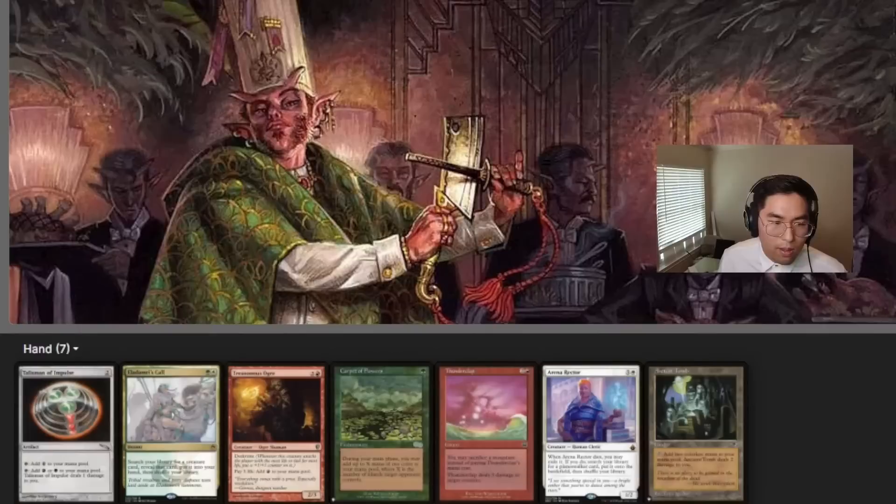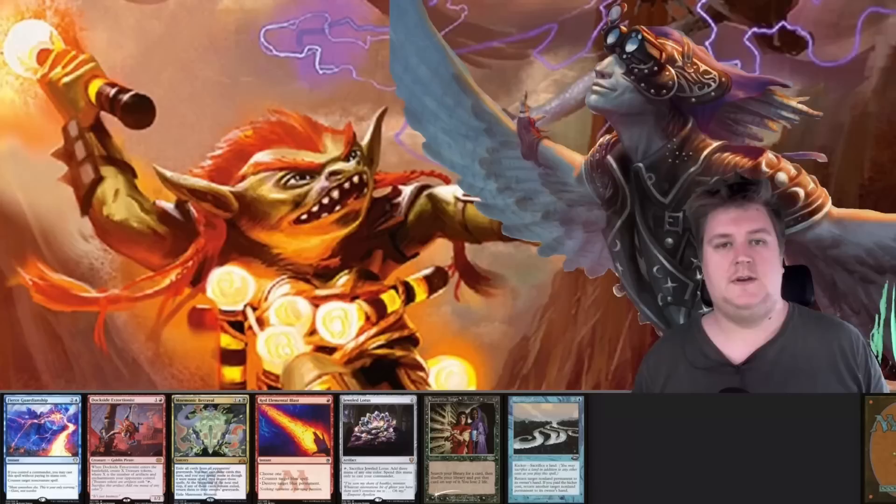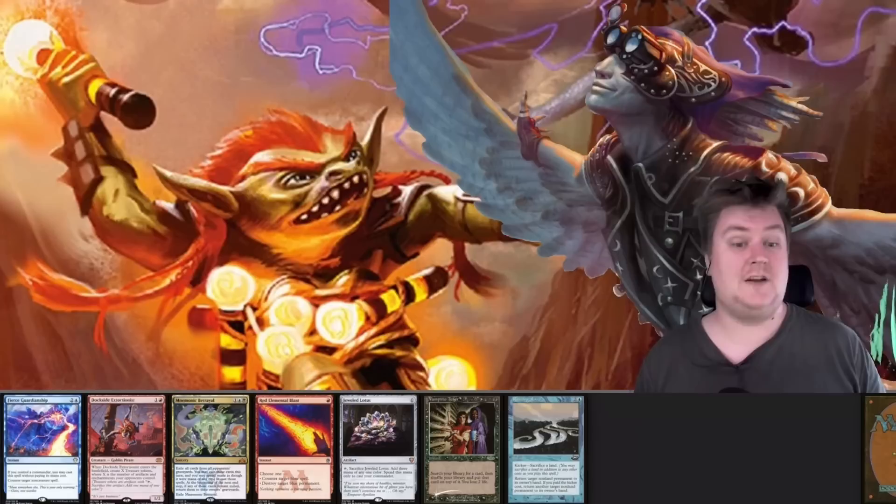That 6-card hand is unplayable because we don't have a land — going down to 5. This 5-card hand has 3 mana on turn 2 but not really anything to do with it. We do have Reanimator... well, technically we have Carpet of Flowers and there are blue players in our pod. I think I'm going to have to greed this hand — maybe get out a Rocco for Dockside, Rocco for Grand Abolisher, and then Reanimator. We don't have a Mountain to cast Thunderclap for free. I feel like I have to keep this, so I'm bottoming Eleid Damri's Call for sure, and probably the Reanimator.